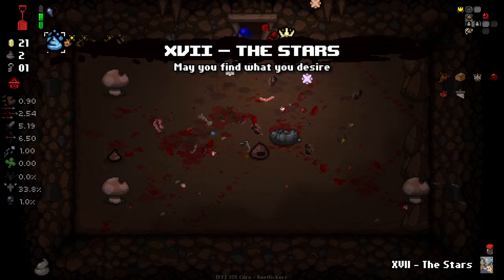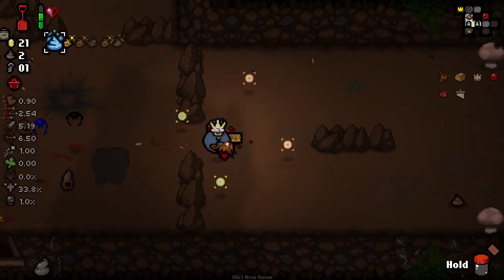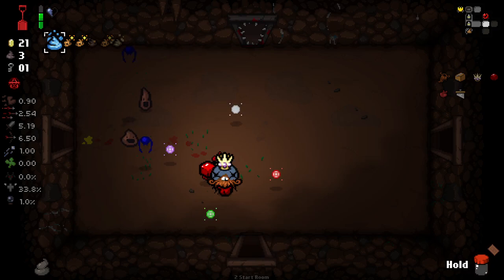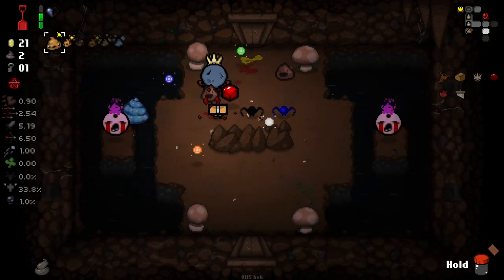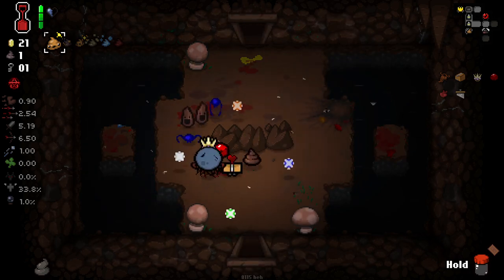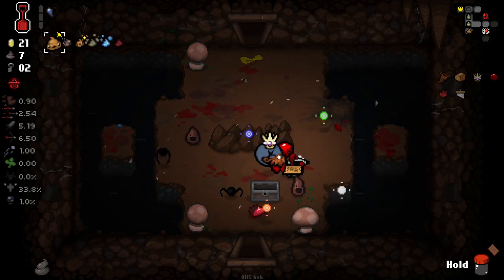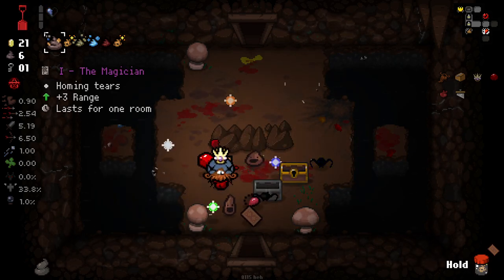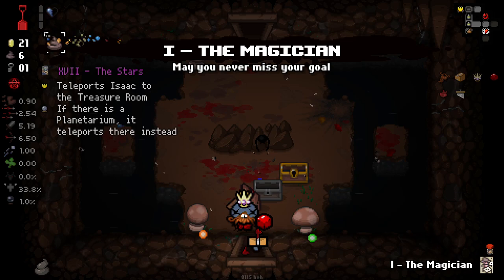Stars Card doesn't do anything for us right now - a little bit sad here. But the shop shall save us if we make it to it. That's good - okay, that was a good clear of that room. Hey, we got a chest that time as well! Oh my god, we got another chest. Magician - it could save us.